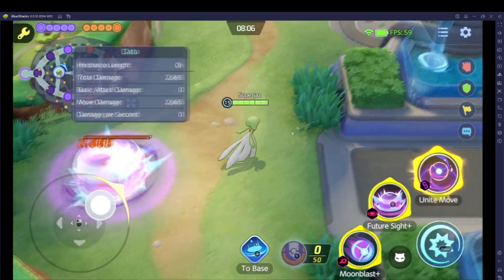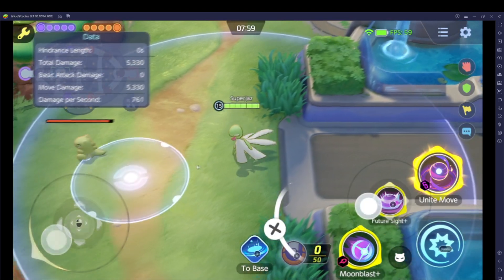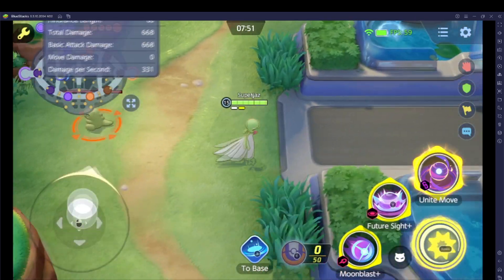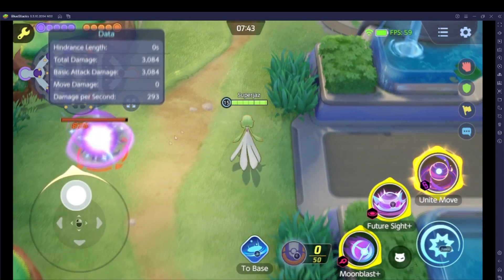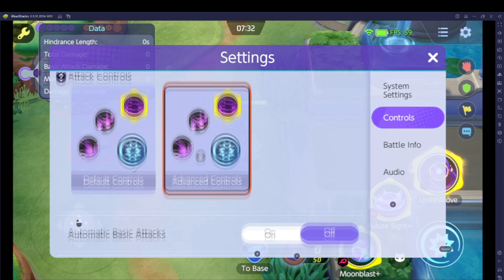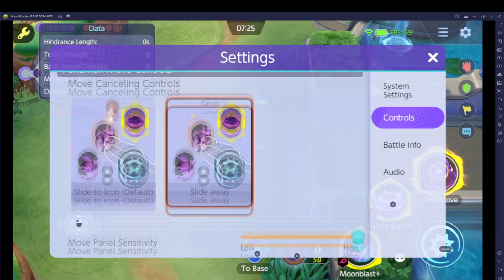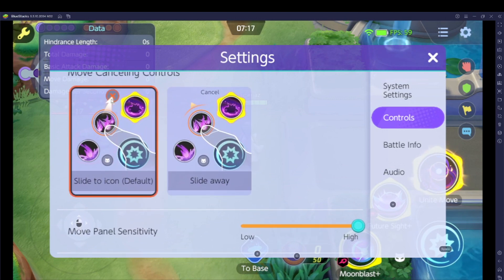If you want to cancel a skill, one way is to just press the attack button while holding the skill — that will cancel it. So for me at the moment pressing space will cancel. Another way is to change the setup in the in-game controls using the slide-to-cancel icon, where you would normally have to slide to a button to cancel.